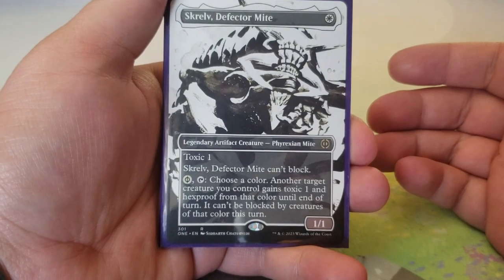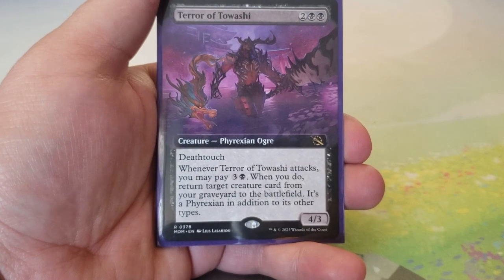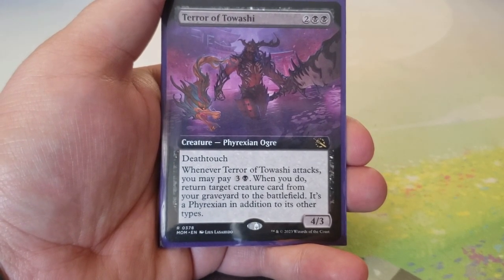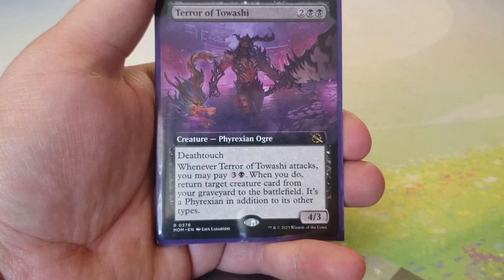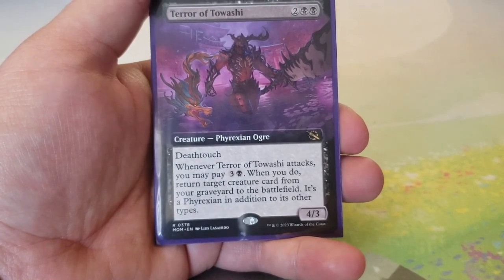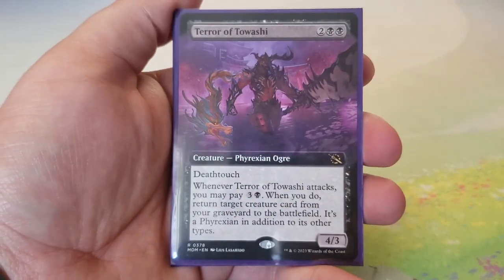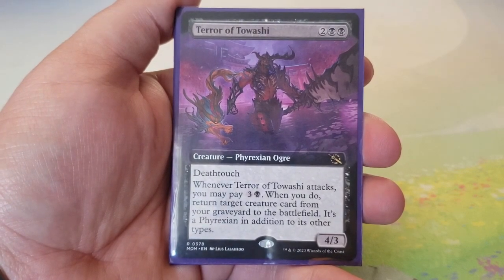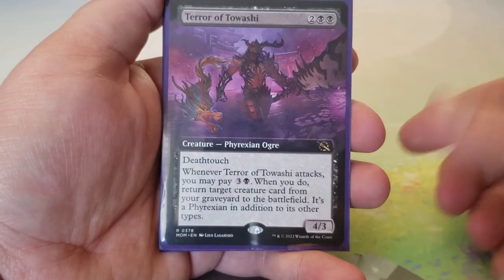Terror of Tawashi — two and two black for a 4/3 with deathtouch. When it attacks, you may pay three and a black to return target creature card from your graveyard to the battlefield — it's also a Phyrexian in addition to its other types. Great for recursion, especially to recur big threats, and it turns the recursed card into a Phyrexian.